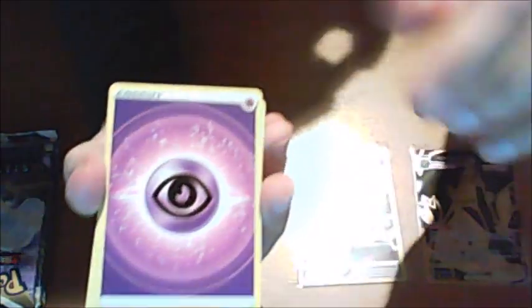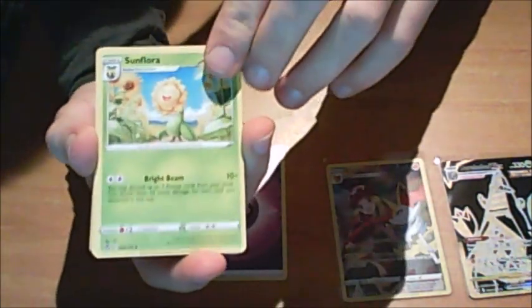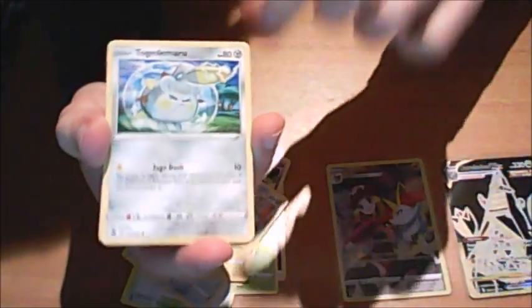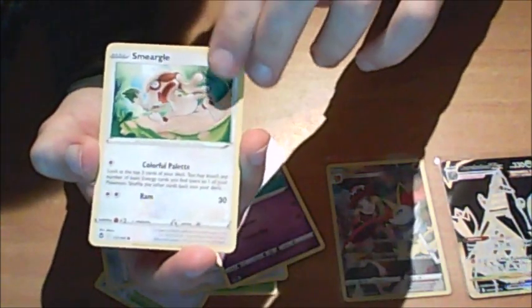Will all the pulls be in the first few packs and then nothing at the end? Hopefully not. Psychic Energy, Sunflora - it's got a big old belly. Primordial Heart - a full art or secret of that would be cool. The Dedenne, Klang, Stonjourner again. Applin - the little knitted thing. Smeargle running away with a paintbrush. Taillow. Incineroar reverse and a Metagross holo. Straight into the next pack.